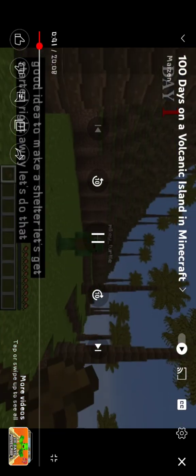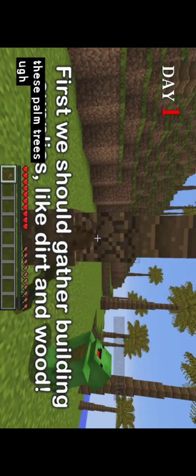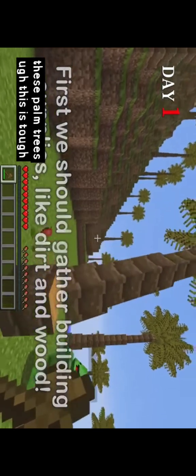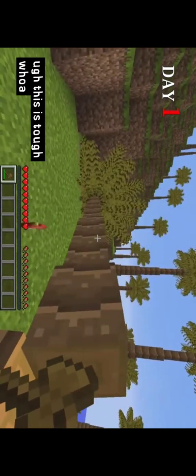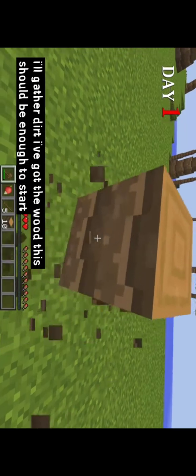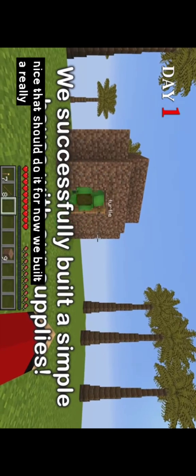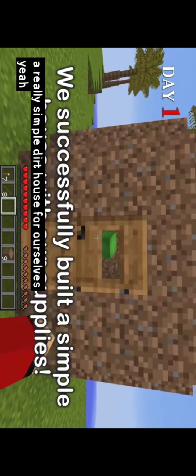Let's get started right away. Let's do that! Let's start out by chopping down these palm trees. This is tough. I'll gather dirt. I've got the wood. This should be enough to start building a shelter. Nice! That should do it for now. We built a really simple dirt house for ourselves.